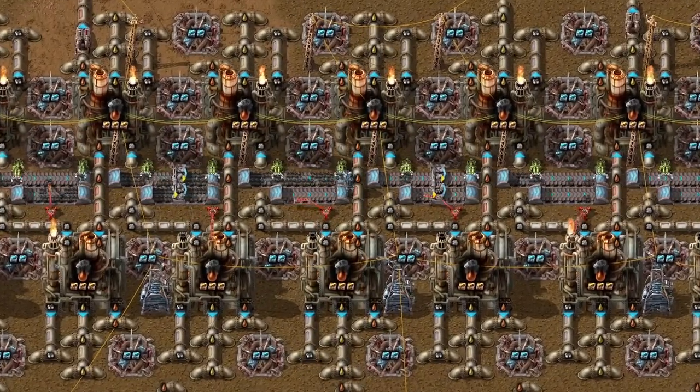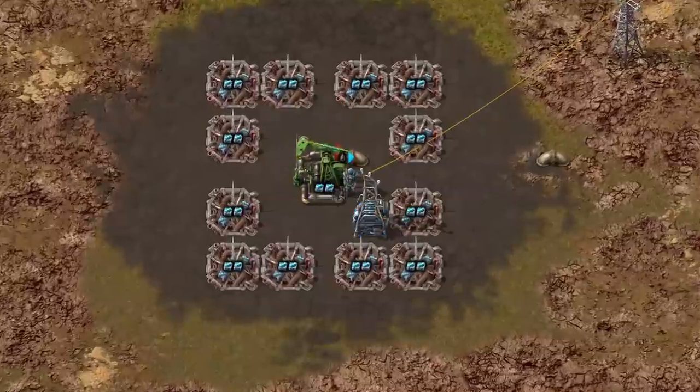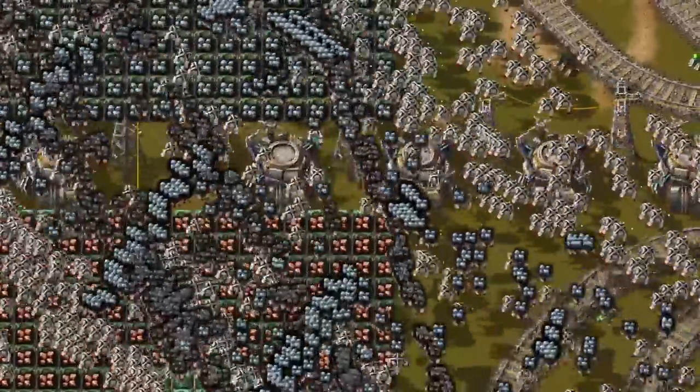Did you know that in Factorio you can liquefy your coal? Even so, taking coal liquefiers is awesome. And taking their oil is even better — an easier way to get resources.